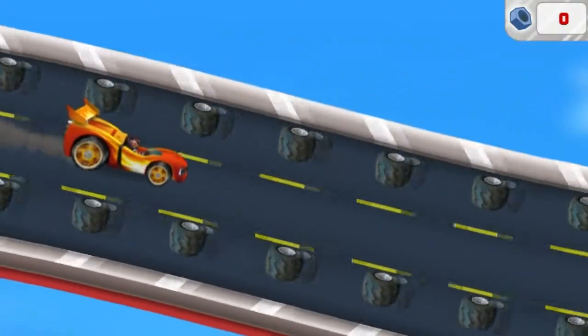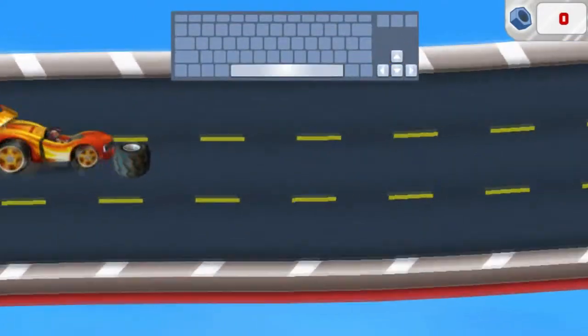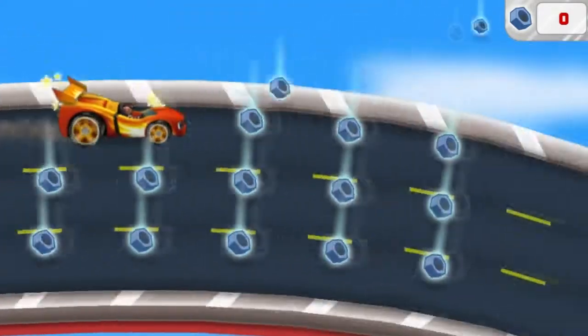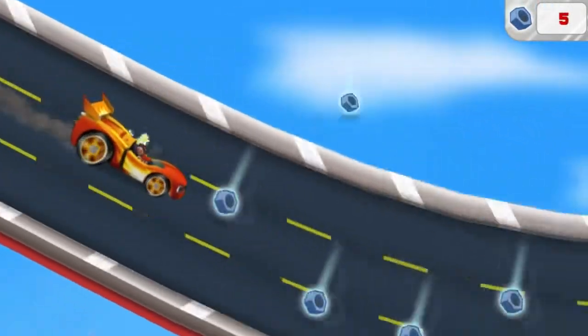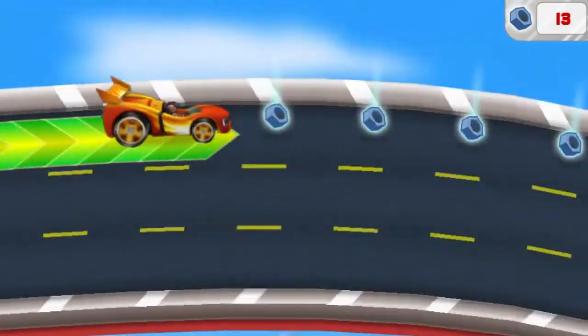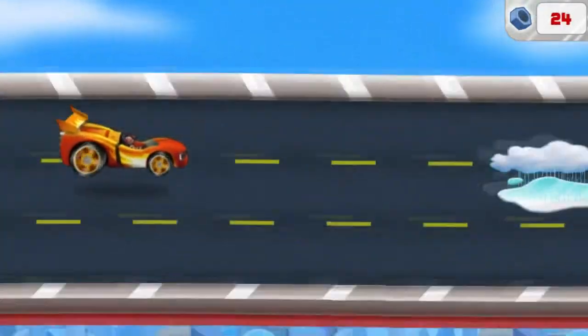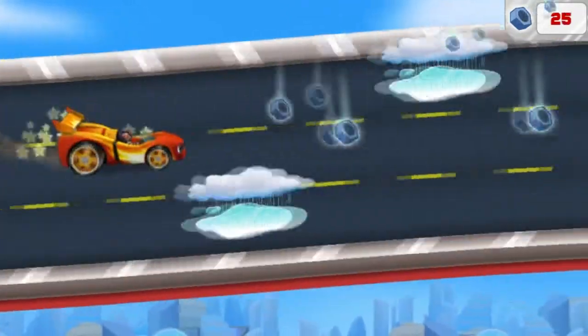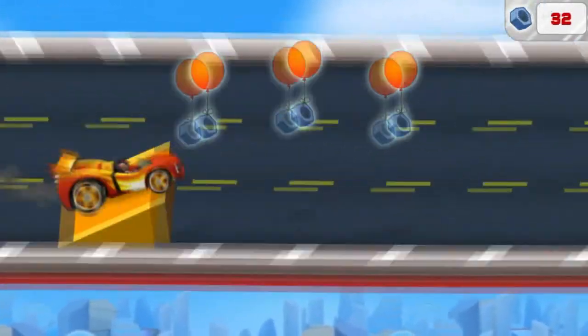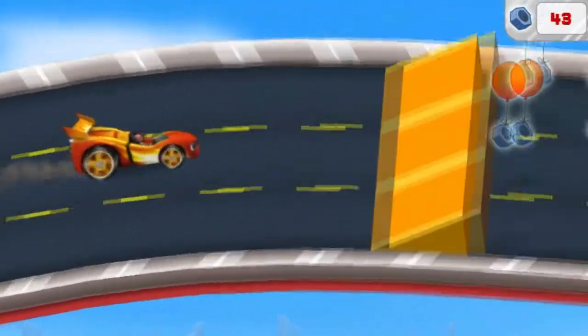Now we need to drive really fast to catch that rotor! Try pressing the up arrow — way to go! Now after that rotor! Watch out for things in our way — they'll slow us down! Let's drive over speed boosts for super speed! We need to collect lost bolts along the way so we can use them to reattach Swoops' rotor!